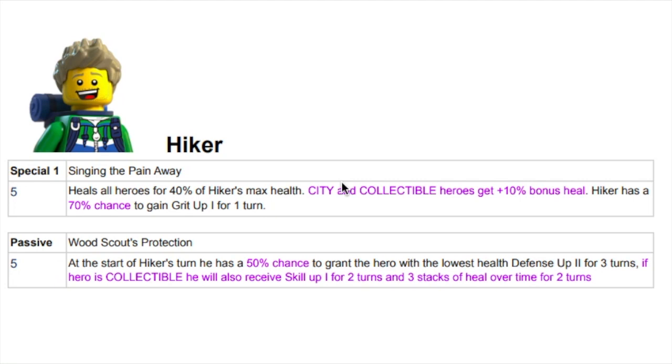I really do think him with the LEGO House — you might be looking at Hiker retaking his spot as the top healer in the game now. He's now going to have a 50% AoE heal to his team — 50% of his health anyway — and he's got a pretty fair amount of health. He also has a 70% chance to gain Gritta, which is always good. You don't want your healer getting debuffed, especially speed down — that's something you don't want on your healer.